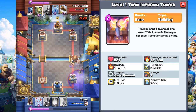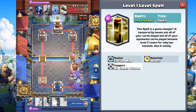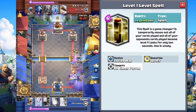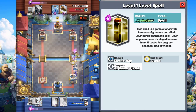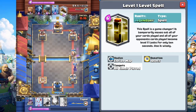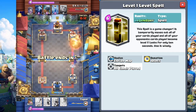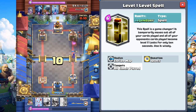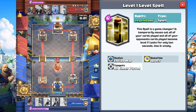Let's jump into the next card — probably my second favorite. The Level Spell. Such a cool concept, and very expensive: 6 Elixir Legendary. This spell is a game changer — I'm not just saying that. It temporarily maxes out all of your cards on the field, and all of your opponent's cards on the field become level 1. Lasts for only 10 seconds. Use it wisely.